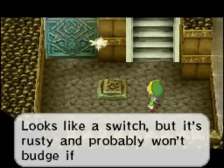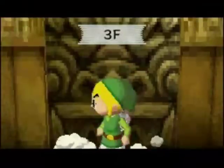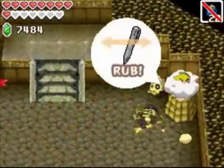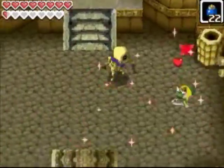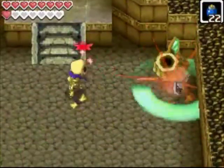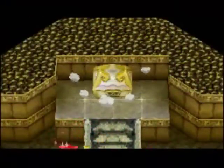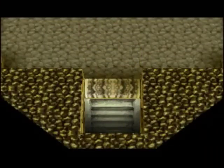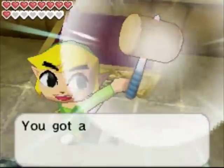You might have seen these weird looking switches before too — they kind of look rusty. If we stand on them they're not going to do anything, so hopefully we can get something to deal with that. Over here there's going to be one of these sequences with two stealthos and a rupee like. Once you take them out, it's going to create this treasure chest up there. Inside, we get the hammer.